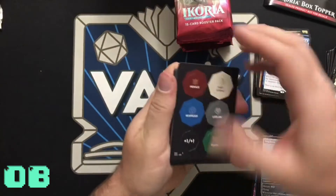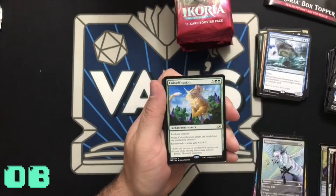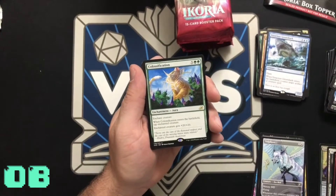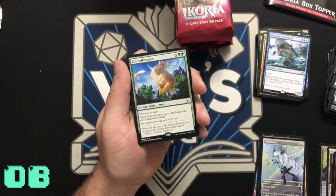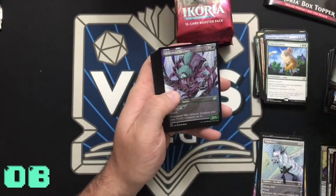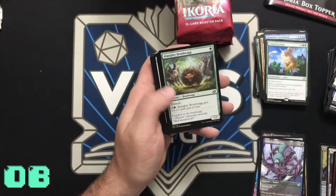Land. Colossification — I want you to read this part. Check this out: Enchant creature. When Colossification enters the battlefield, tap the enchanted creature. The enchanted creature gets... plus 20/plus 20! Wow — but it does tap that monster. There's an uncommon Glowstone Recluse.